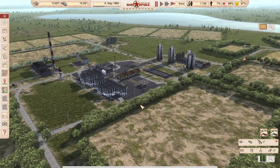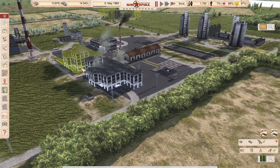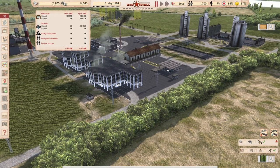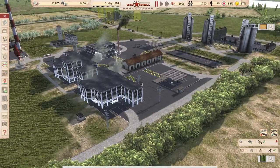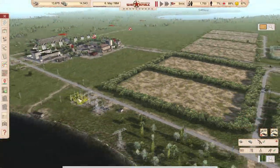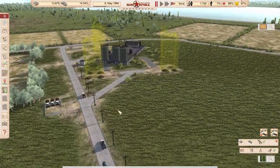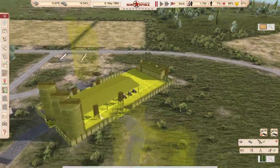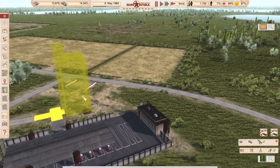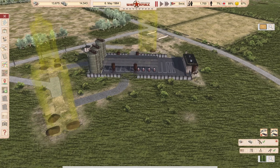Last episode we didn't make the transition from empty storage of grain to production very gracefully, which meant our production went into a little bit of trouble and our rubles went down like nothing good. So let's assess the situation because I don't want to run out of rubles. We are building here — the second farm is constructed but needs some vehicles.